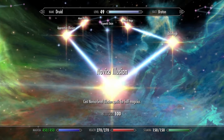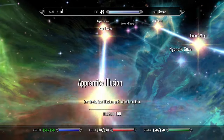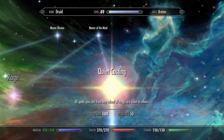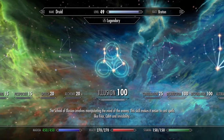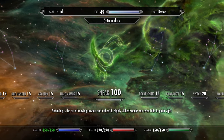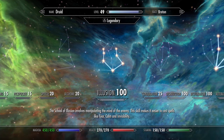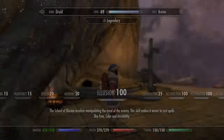And then finally Illusion. Novice all the way through Expert so you can cast Invisibility. Animage and Kindred Mage you have to get just so you can get Quiet Casting, so you can just keep casting Invisibility without tripping people off. And then if you really want to make this build even better, I would max out Stealth so you can super sneak around. But I already have all the magic stuff — to add Stealth Master as well is just super over the top. If you want to augment the invisibility and make it the best it can be, that's an option.